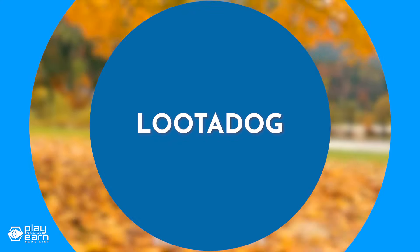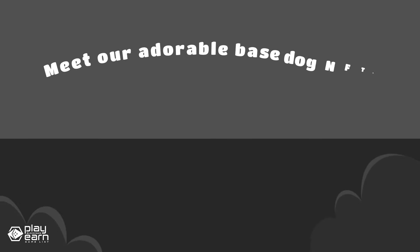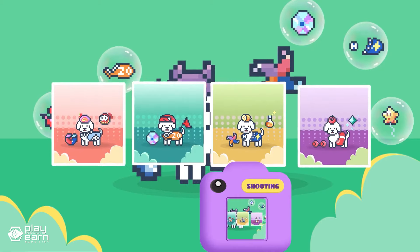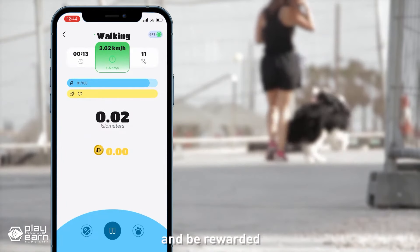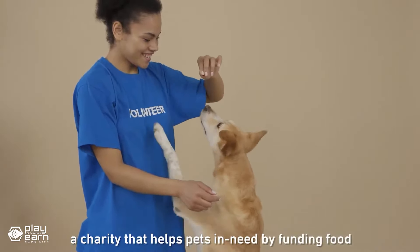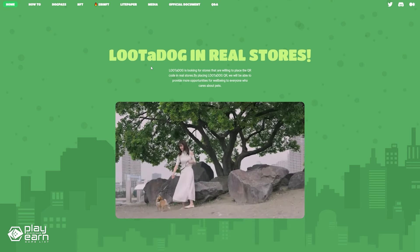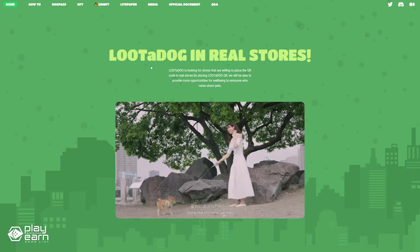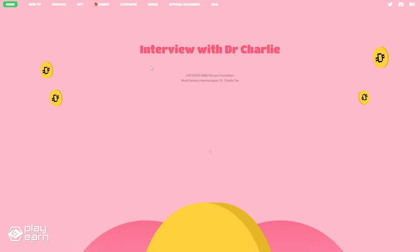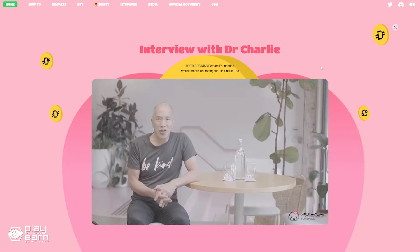The last game on our list is Lutadog. Lutadog is a move-to-earn fitness game being built on Ethereum. It is a walk-to-own app with a mission to improve pets' lives. Lutadog lets you create and raise your own digital dog by walking with your real dog. You can choose from different breeds, colors, and accessories to customize your virtual pup. The more you walk, the more rewards you earn in the form of LADT, which is the native currency of the game. You can use LADT to buy more items for your dog or trade them on the open market. The game also has a second token called LADC, which is the governance token that is limited in supply. It also supports animal welfare and rescue organizations — by using the app, you can donate LADT to charities that help animals in need. You can also find local pet-friendly businesses that offer discounts and rewards for Lutadog users, and connect with other dog lovers in the community. The game pledges to donate 10% of all walk-to-own rewards to the M&B Pet Care Foundation.